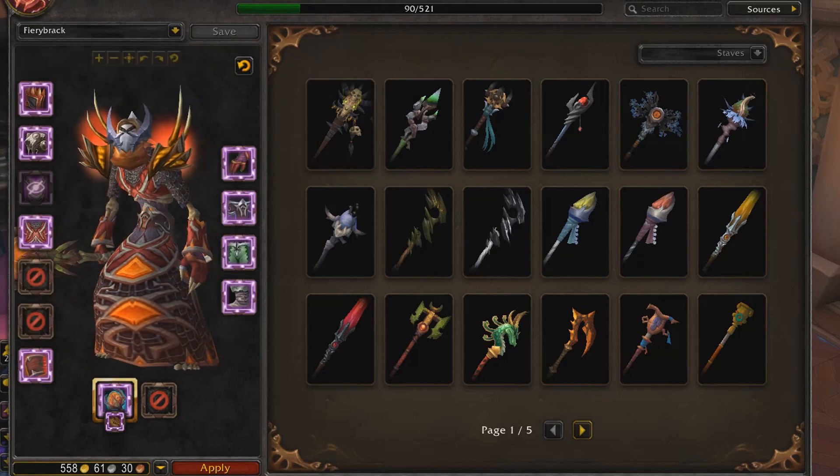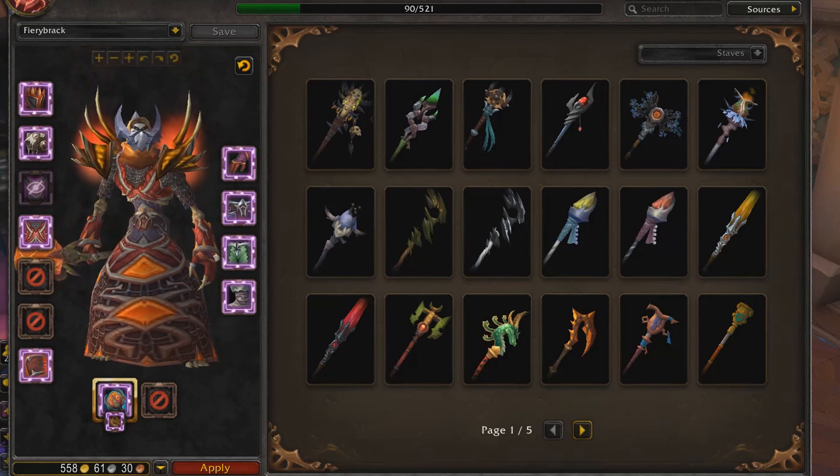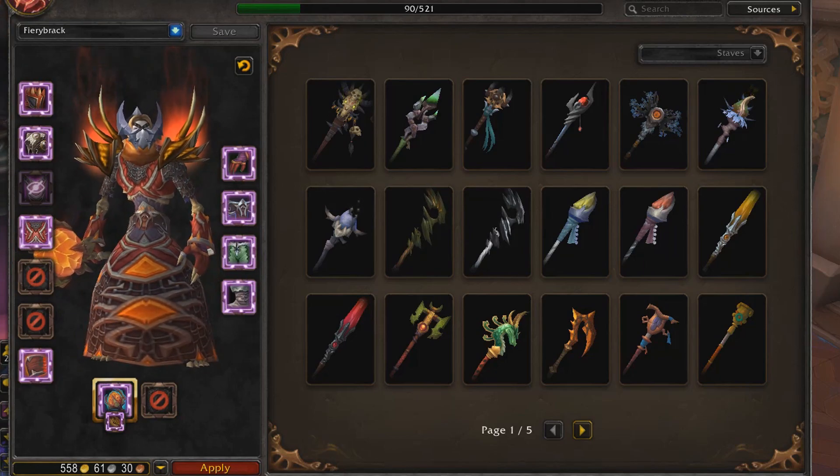Fiery Brack. This one's more experimental. I think the chest, headgear, and staff go well together, but I can't find shoulders that really match it. So this one's also a work in progress.